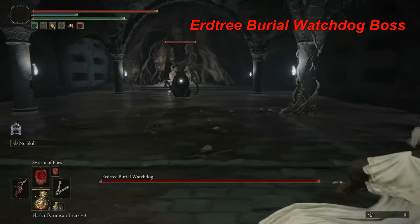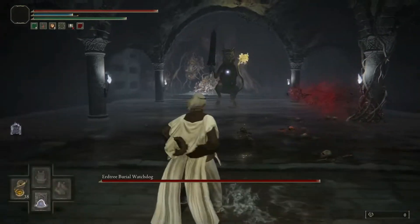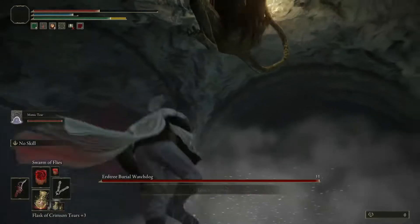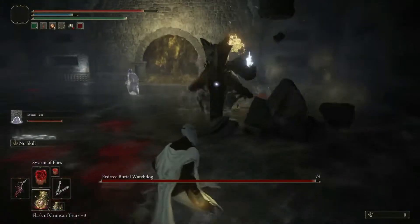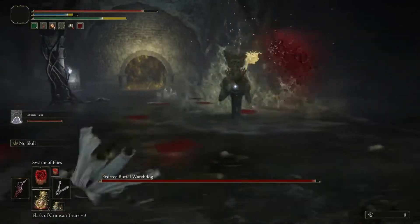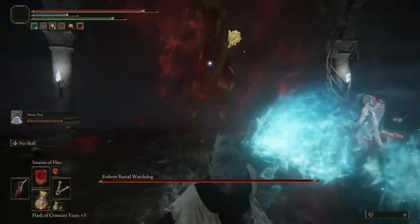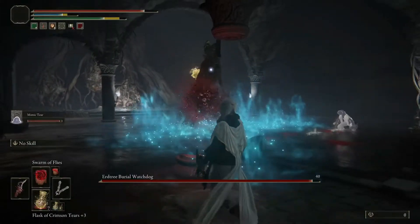Okay, so the boss here is the Erd Tree Burial Watchdog. The first thing you'll notice is it's one of the same enemies from one of the first catacombs at the beginning of the game, so it's really not that difficult, especially at this point in the game since this is so far up north. I don't have any shields so I summoned my Mimic Tear — it helped me out a lot.